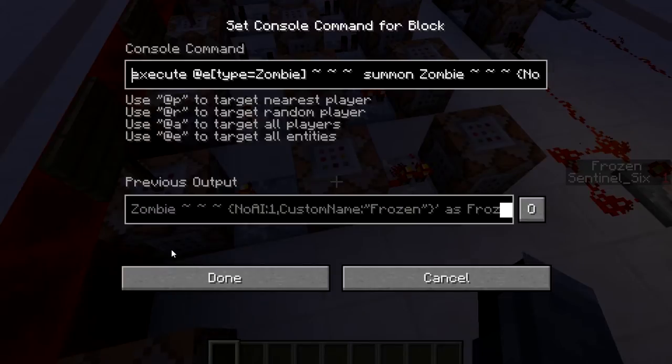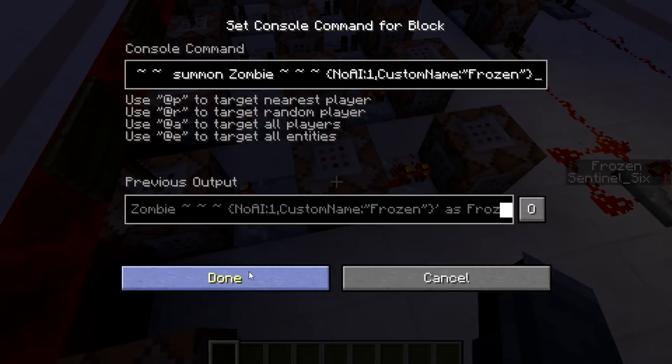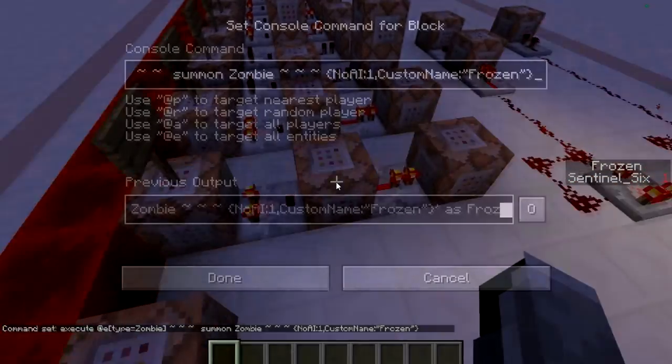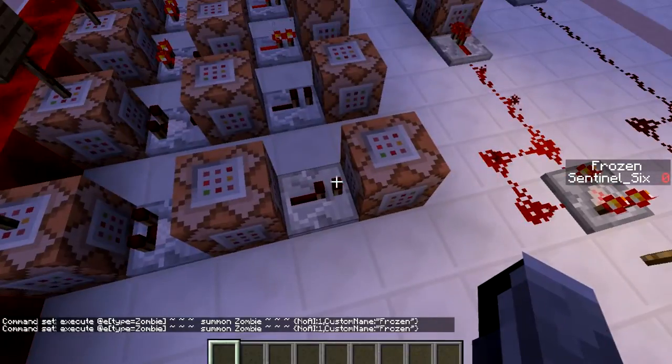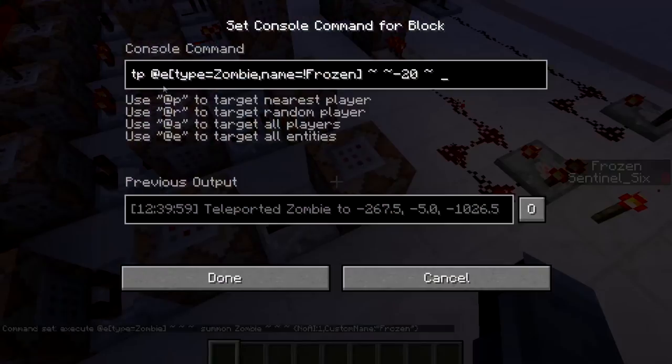If the frozen score is one, it will execute at all zombies — at each entity of type zombie — and summon a zombie with no AI and the custom name 'frozen.' So basically, all zombies will be replaced: a no-AI zombie is summoned at their position so they don't move, and they're called 'frozen' so we can tell them apart from normal zombies.